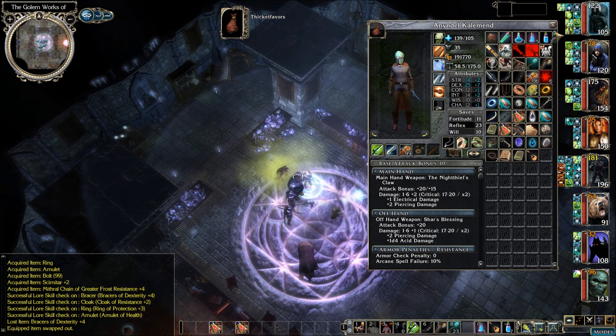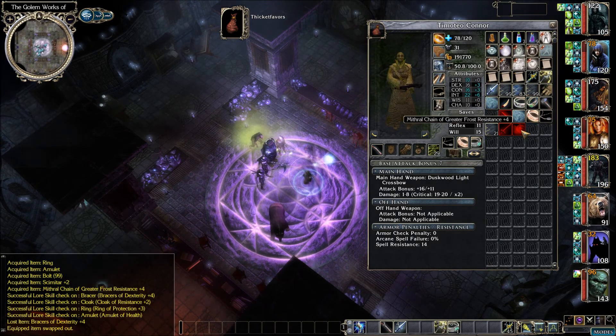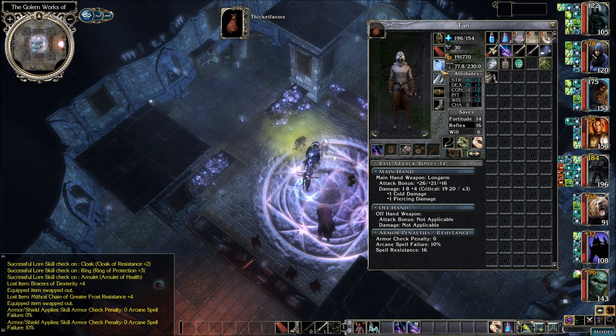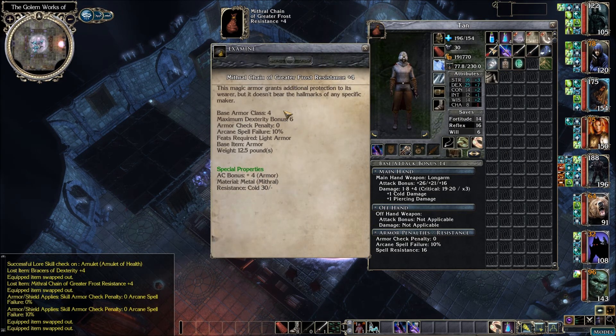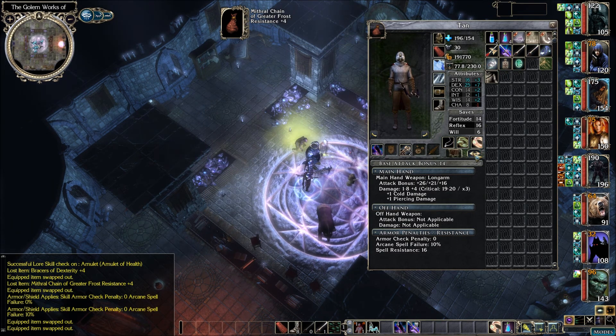Before doing anything else, let's consider that mithril chain — give that to Tan. His armor will go up to 30 from 28, so that's definitely better. The advantage of dexterity plus four is another armor increase and better bow attacks. We're beyond our max dex but that's fine — max dex is six, we're at plus seven. We're getting cold resistance 30 and plus four armor. Yeah, I think that's going to be the better combination. Let's do that.